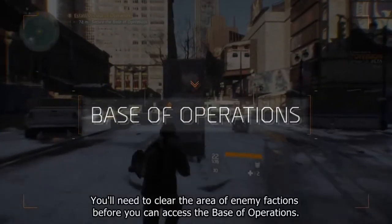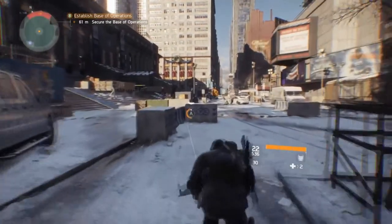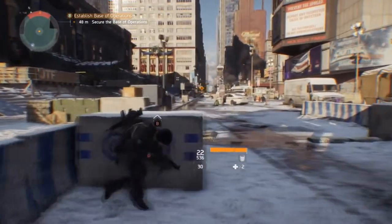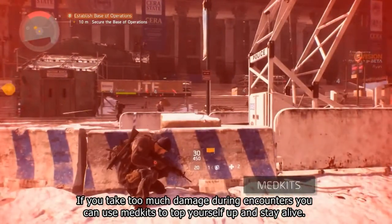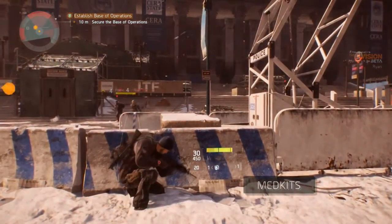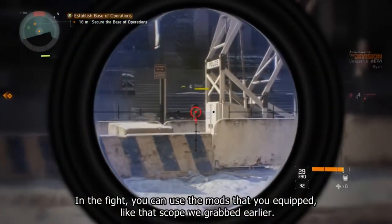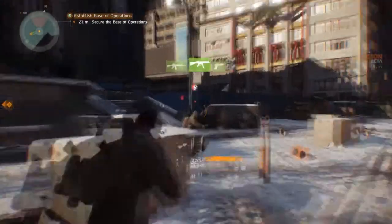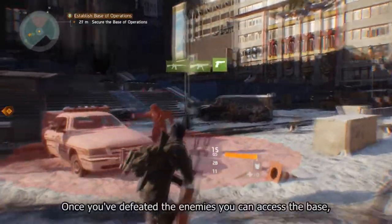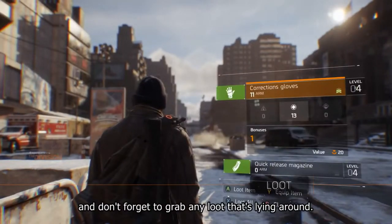You'll need to clear the area of enemy factions before you can access the base of operations. If you take too much damage during encounters you can use medkits to top yourself up and stay alive. In the fight you can use the mods that you've equipped, like that scope that we grabbed earlier. Once you've defeated the enemies you can access the base — and don't forget to grab any loot that's lying around.